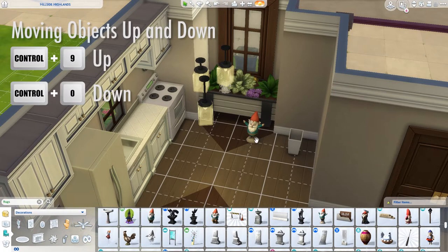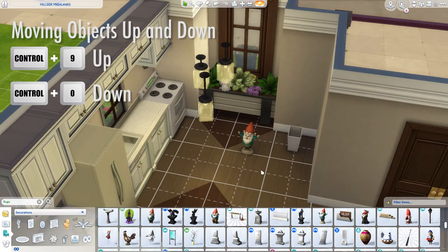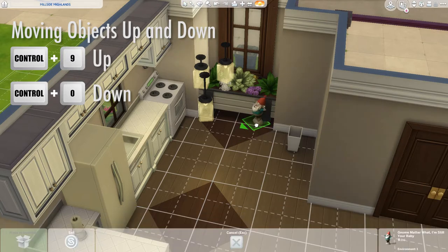Now let's talk about moving objects up and down. I want to add this gnome to my garden but the game won't let me. The first thing you'll need to do is put the move objects cheat on: press Ctrl+Shift+C and type in bb.moveobjects on. Then grab your gnome — you'll see he'll be able to move into the plants. Press Ctrl+9 to raise him up and place him in there, or keep pressing Ctrl+9 to make him go really high, or press Ctrl+0 to bring him back down. We're going to have our gnome sitting in our garden, so we'll place him right there.